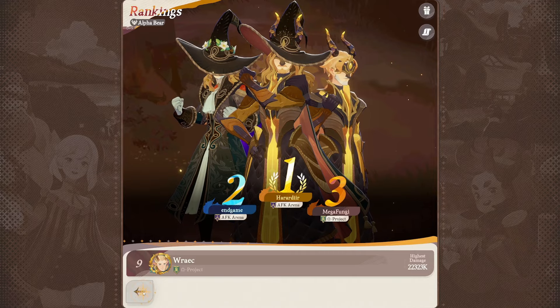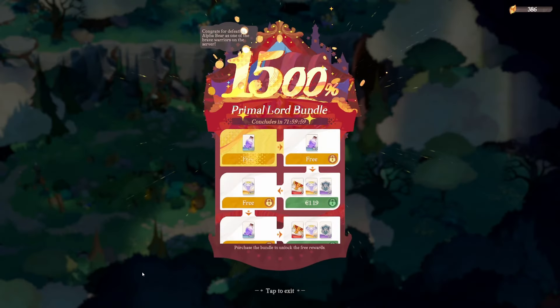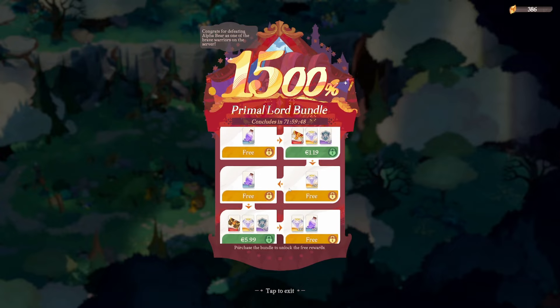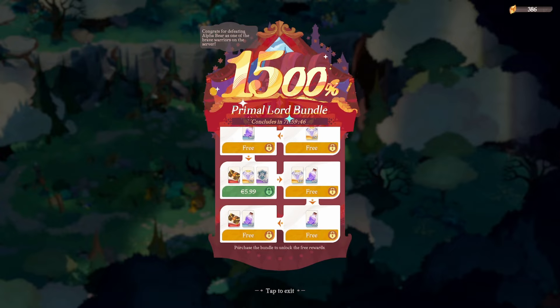We have the Bear Hunter title, which I think we should equip right now — that's pretty cool. Is there a pack again? Last time there was a pack, and there is one again. We have 360 hero essence, which was insane last time on the wolf boss — that was quite the pack. Now it really feels a bit less insane, though there's still a lot of hero essence. I'm not entirely sure if I'm going to buy it.